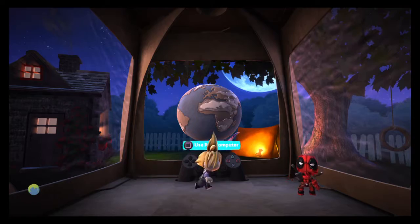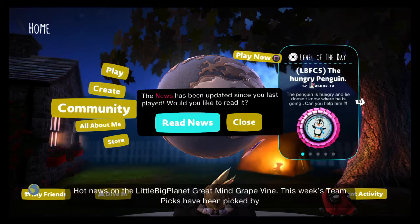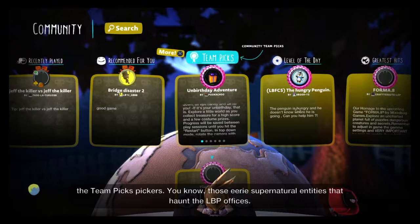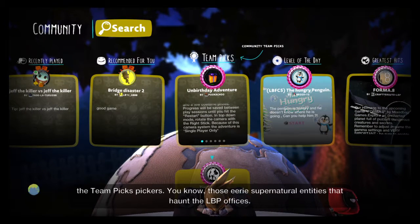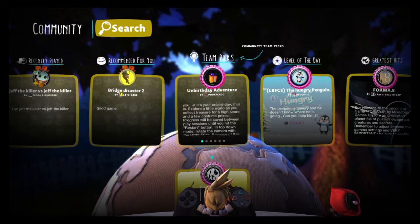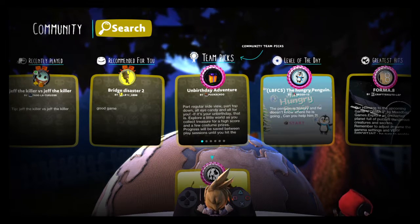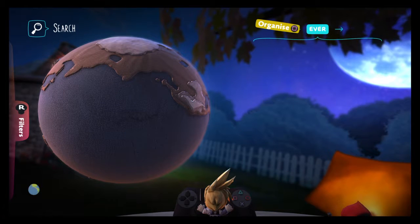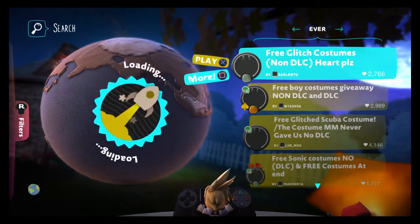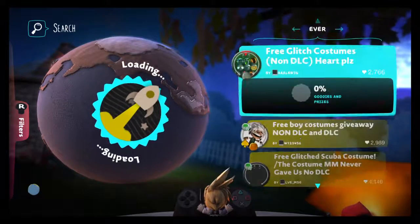So I'm joined with my story pants over there and we're gonna be doing this together. This week's team picks have been picked by the team — those eerie supernatural entities that haunt the LBP offices. What you want to do is search for costumes with no DLC, and then make sure it's on 'Ever'. You'll see there's glitch DLC and all that — this is all good — so find one that you like.